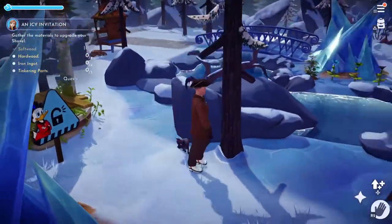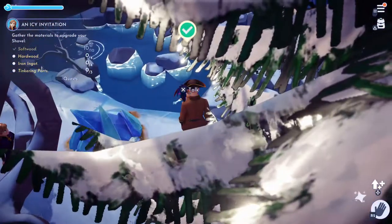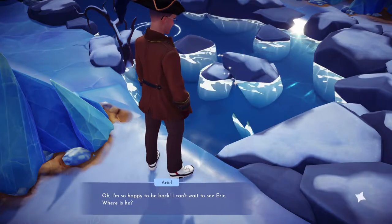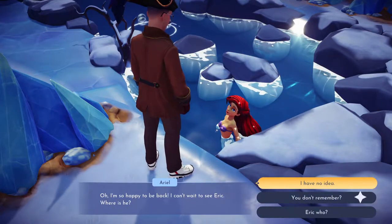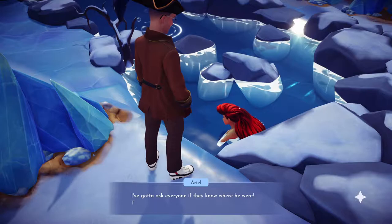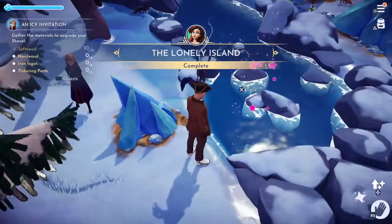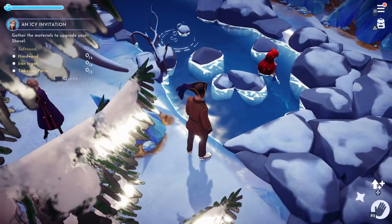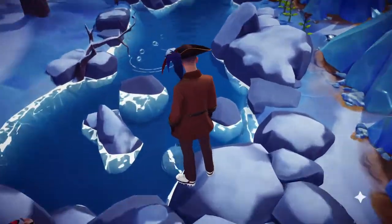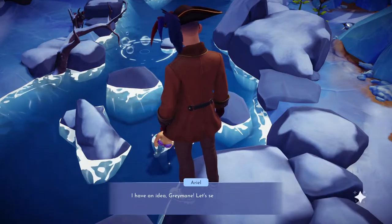Oh look, there's Ariel's house — or what will be her house if I have enough money. Come on fox! I want to see what I can give you. Let's talk and see if we can level her up to two.